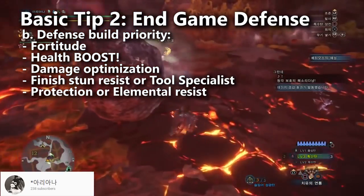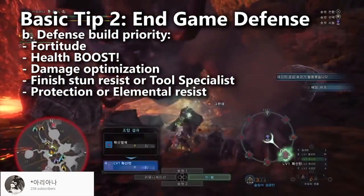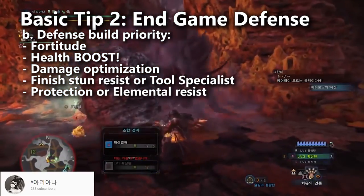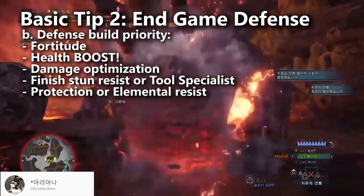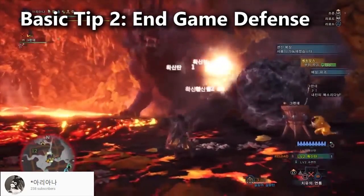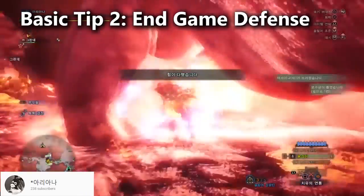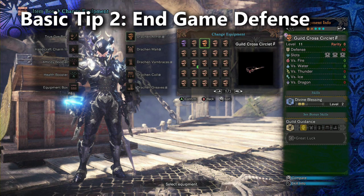Let's talk about defensive skills. The Behemoth is one of the most damaging monsters in the game. Simply take Fortitude and then Health Boost. Your other defensive skills should take second priority to damage. If you have a build that already has all of your damage maxed out, here's what I would consider next for defense: if you're wearing the Kulvaterroth Iyer, finish Stun Resistance — you already get two free levels of it. The other two skills worth considering are Protection and the Tool Specialist skill. With Tool Specialist, the idea is to bring both Rocksteady Mantle and the Temporal Mantle — put the mantle on, attack like crazy while it's active, then chill back and only make safe attacks while those mantles are on recharge, and repeat this cycle. For building Tool Specialist, the Empress Coil Beta is especially good. For building Protection, you can try the Guild Cross Helmet, and the Kulvaterroth Iyer for Stun Resistance.